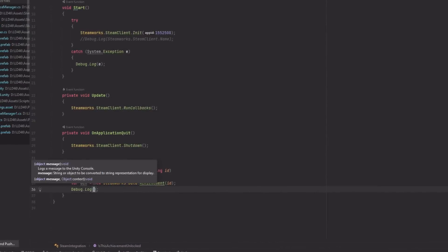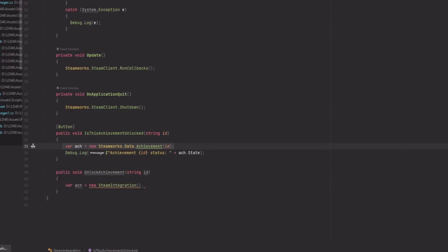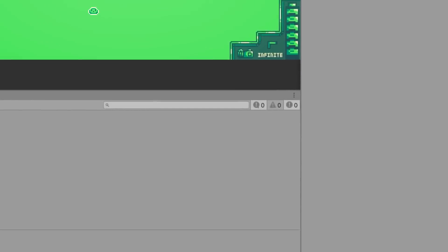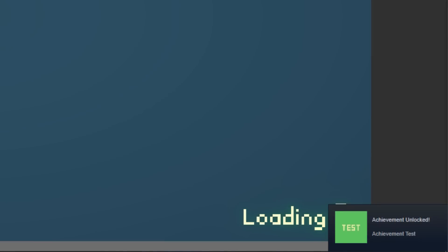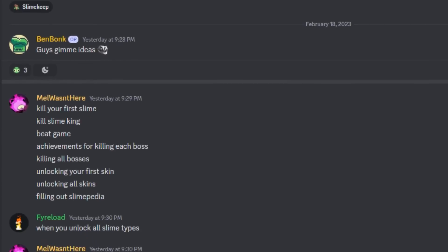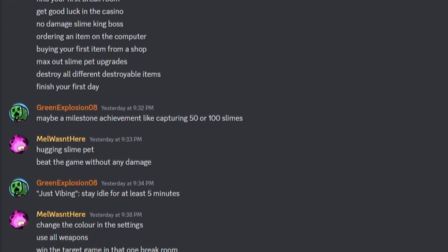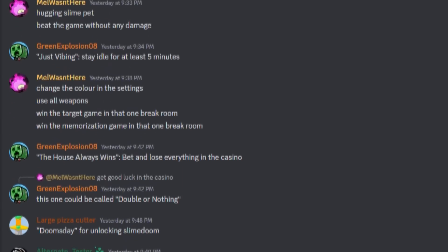Now to make the achievement logic, I followed the rest of the tutorial and created a few extremely simple functions for handling achievement unlocking and testing. In-game, I made a simple test achievement and triggered it once the game started, which seemed to be working. With that logic out of the way, I needed to draft out what achievements I wanted to add and how the player would unlock them. I started asking my Discord server for their ideas, because more minds is better than one, and I got tons of great ideas.